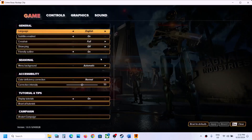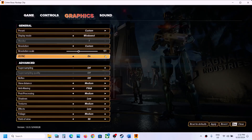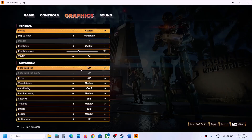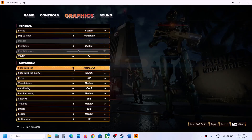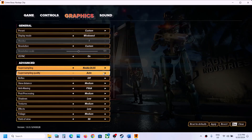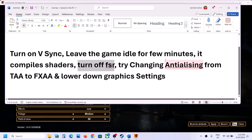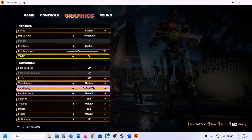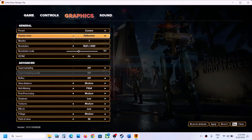To turn on V-Sync, go to Options then Graphics. If V-Sync is off, turn it on. Also turn off FSR — under Advanced options you'll see Super Sampling. If AMD FSR 2 is on, try switching to NVIDIA DLSS set to Quality and apply. Also switch anti-aliasing from default TAA to FXAA and apply.